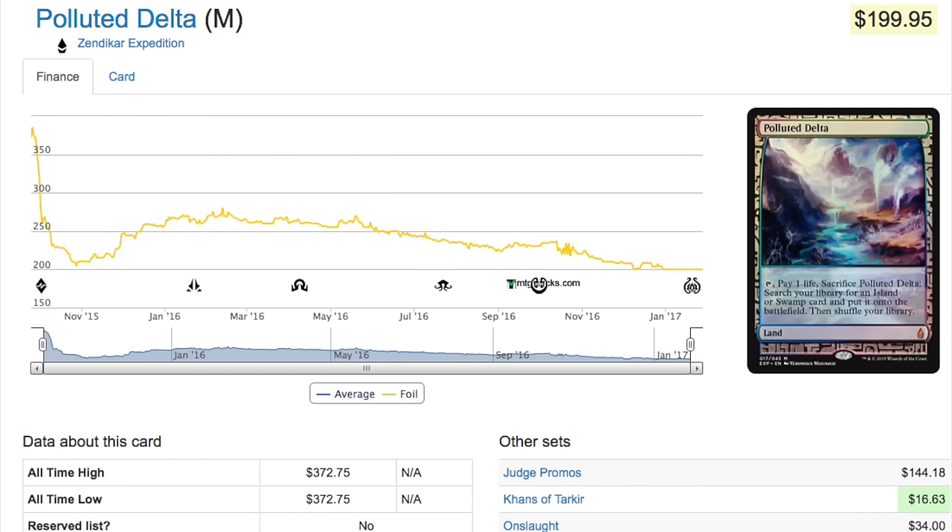I said no to the Polluted Delta because this card is trending down. I like cards that trend up slowly — that tells me demand is increasing. I'd much rather buy something to hold when it goes up and down with an upward trend. This isn't that. It's also not something you'd buy for utility, because at a tournament, having expedition or foil copies is probably not ideal — they draw attention, people ask if they're the only foils in your deck, and whether you're cheating.